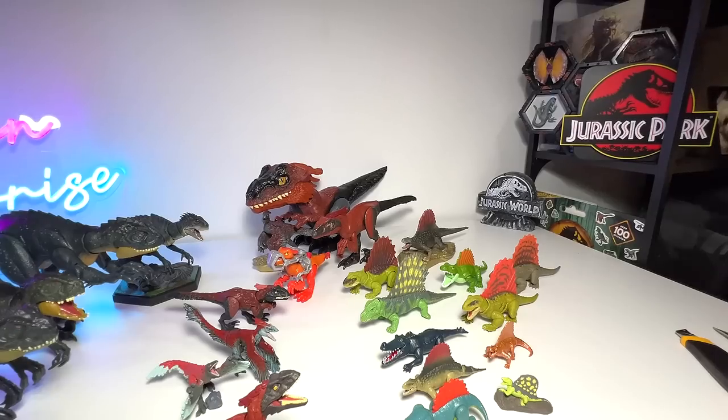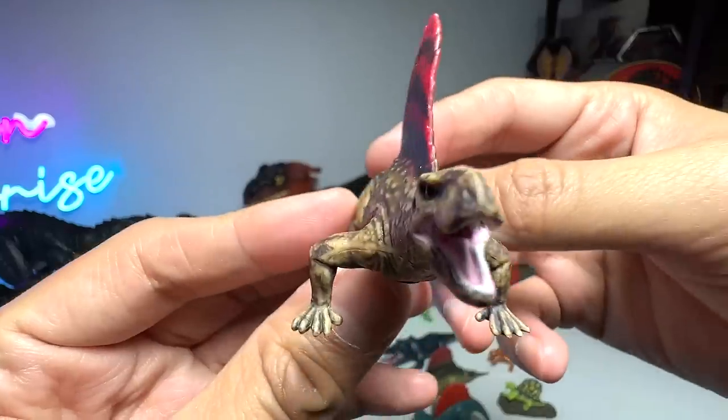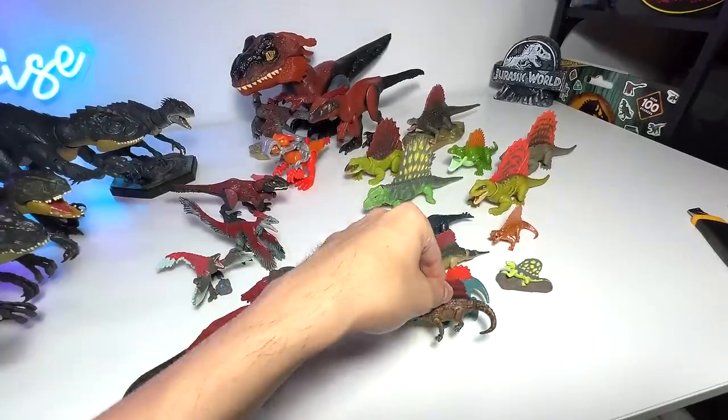Next, the Dimetrodon - here's the Captive Collection normal figure. The basic one - the non-metallic version. Let's put this one right here.